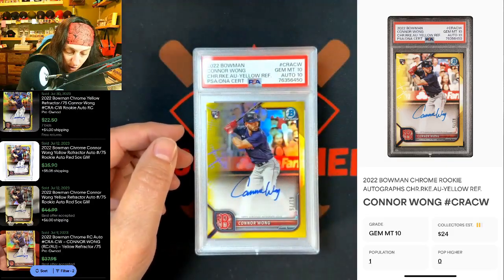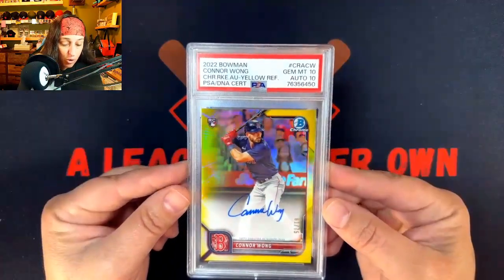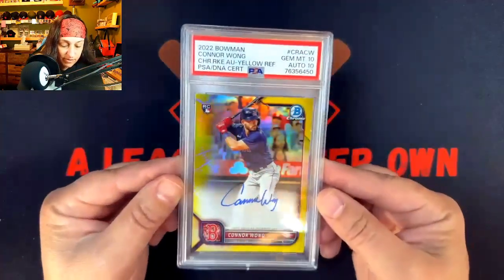Alright, we got Connor Wong — Rookie, yellow out of 75. This is 2022 Bowman. Very nice.